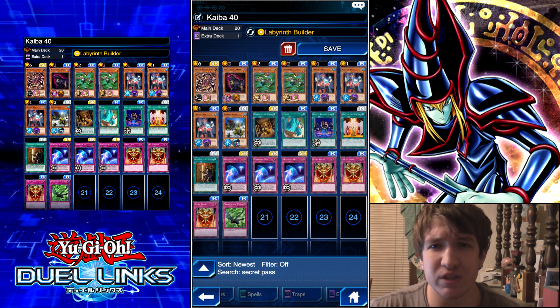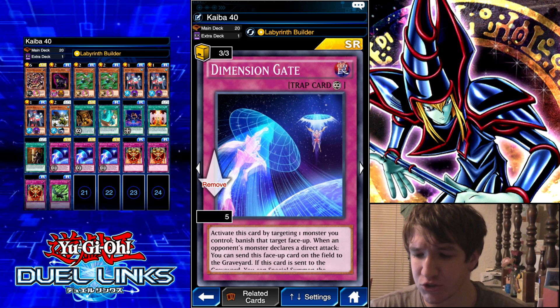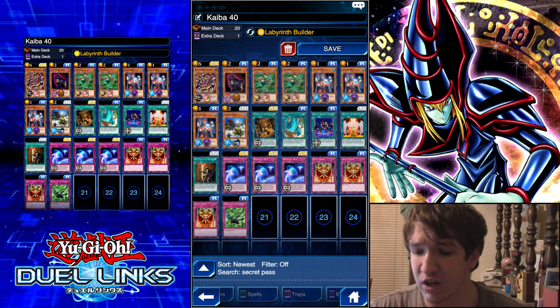Apparently Kaiba's brain just doesn't know how to comprehend Dimension Gates and it implodes when you play it, causing you to basically win.